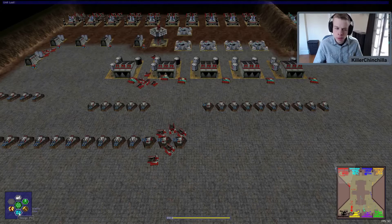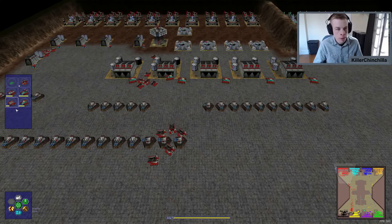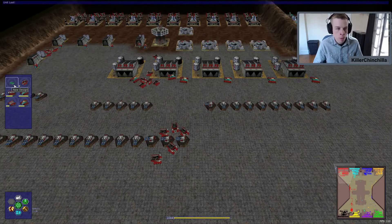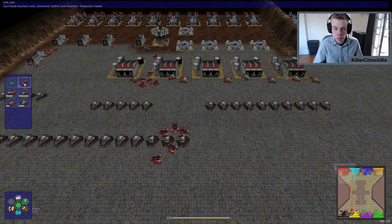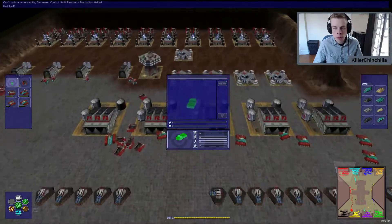To start, hit the Design button either at the bottom or hit F4. This will bring up the menu. Hit New Design — at the beginning of the game there shouldn't be anything besides the truck. Hit New Design, that's the green one.